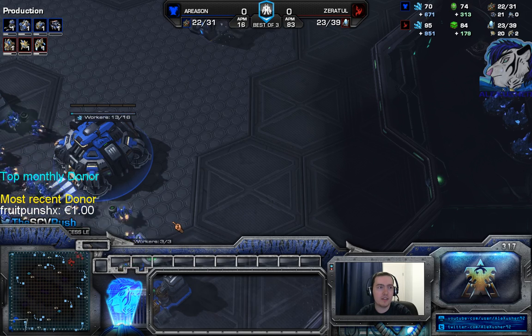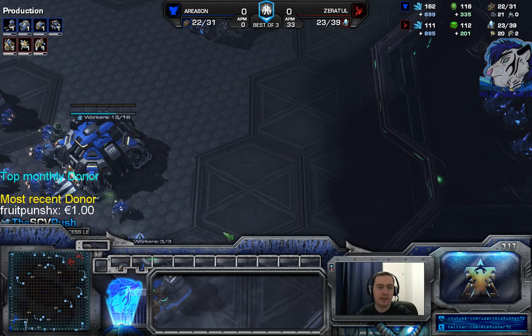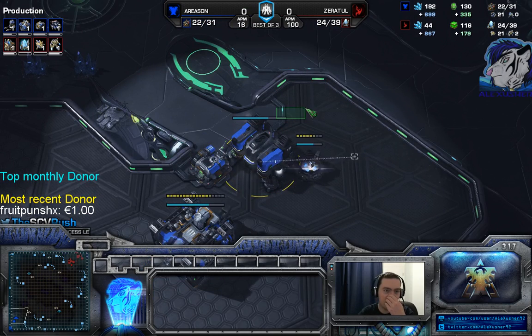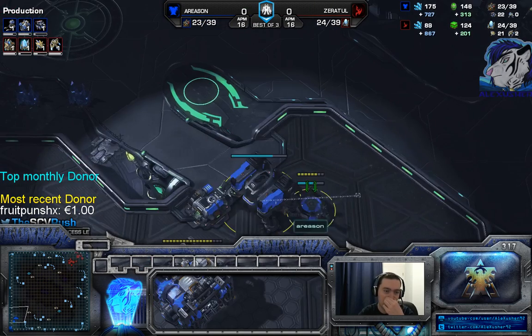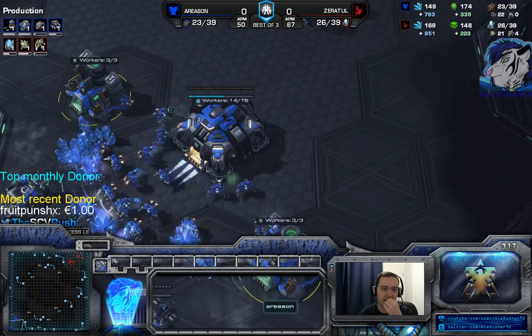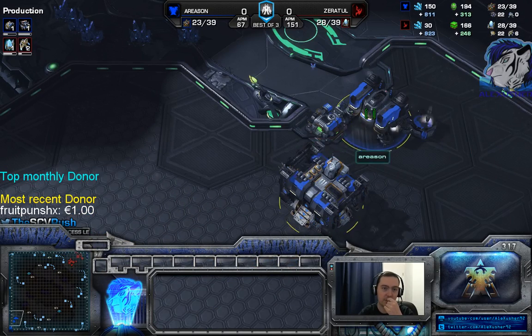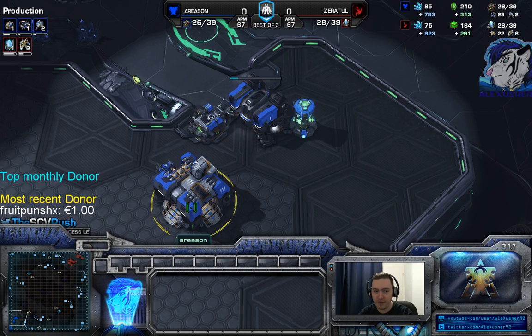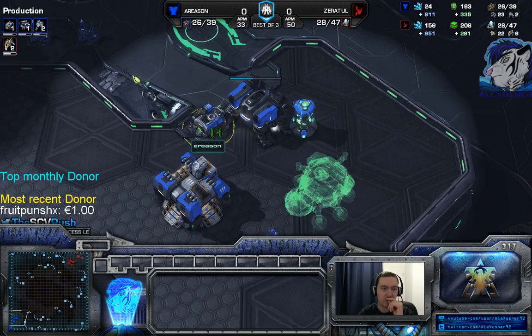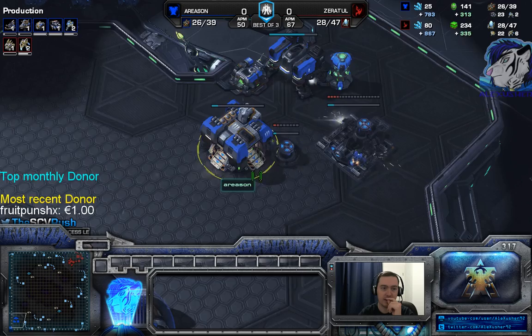Let me see what Maru did here. Maru did not go for the reactor - he went first for one marine. This marine is important to scare away the probe so the probe won't see your follow-up. He doesn't know if it's double factory or 111. Because I built those depots I was a bit low on money.